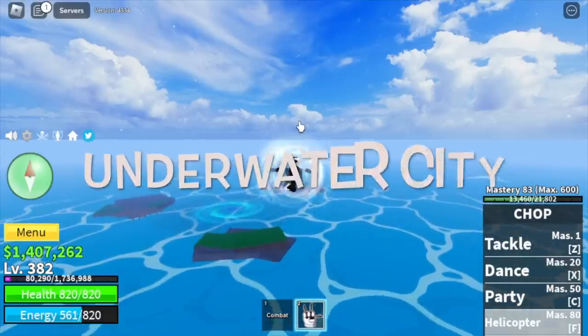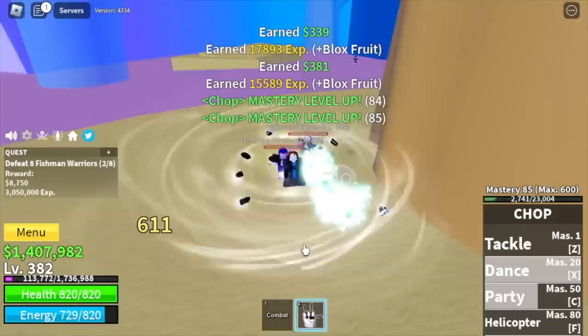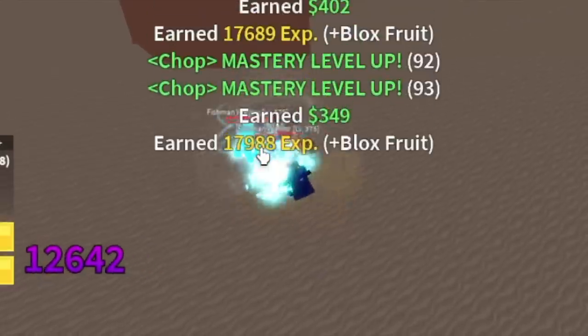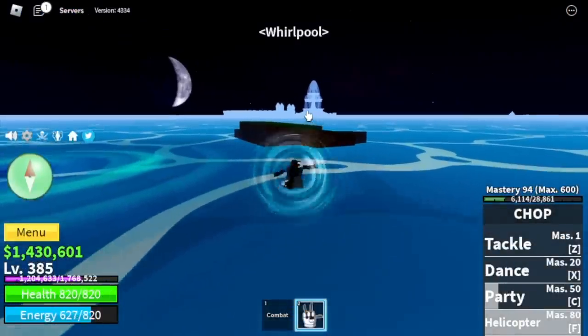After that, Underwater City. Target is the Fishman Warriors. No damage because they're using swords. Don't forget to grind confettis for boosts. Let's go and grind confettis.